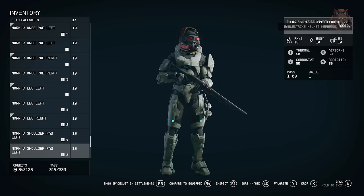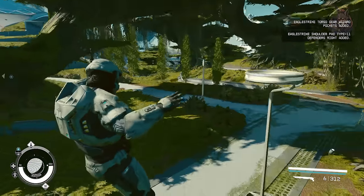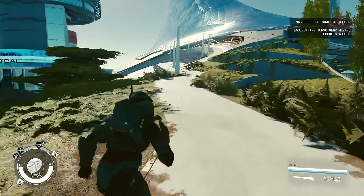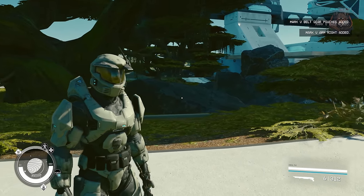Let's take a look then at 10 more mods for Starfield, and we're starting with the Halo Spartan Armor Collection. This mod adds different armor cores and attachments to the game. They come in five color variants: default, red, blue, yellow, and classic. They're craftable at the industrial workbench and there are literally hundreds of different parts for you to craft.